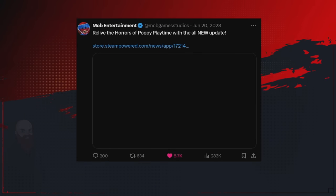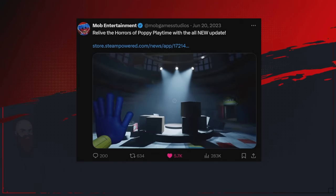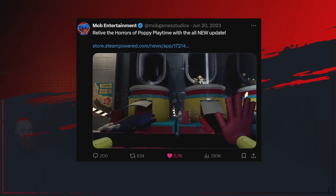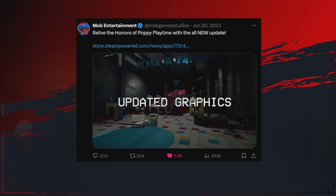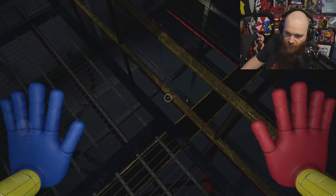In June of 2023, chapter one of Poppy Playtime received an update. This was mostly an update to the graphics and the lighting, bringing it more in line with the darker theme of later chapters. But towards the end of the chapter, there was one really odd addition: among the catwalks below the player, we found one single lemon.